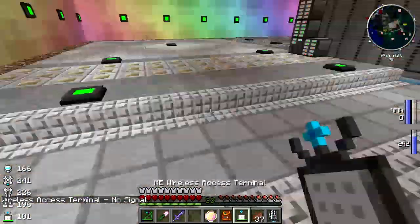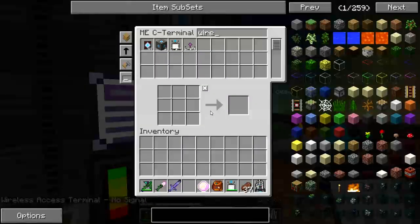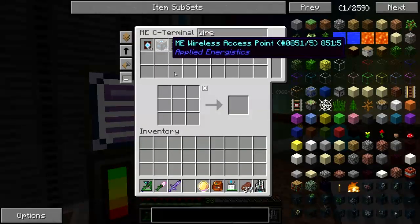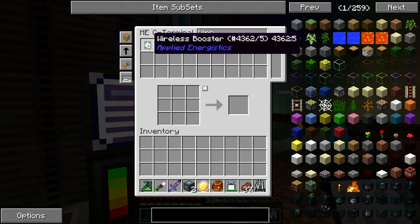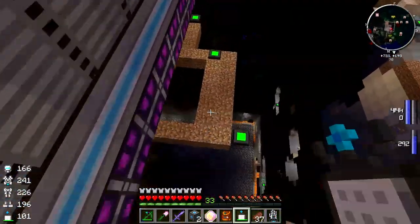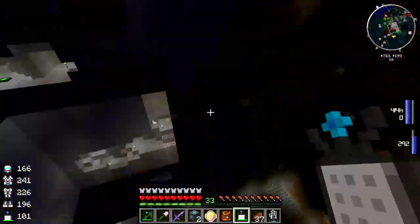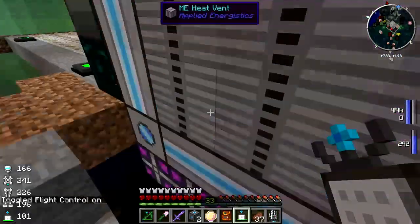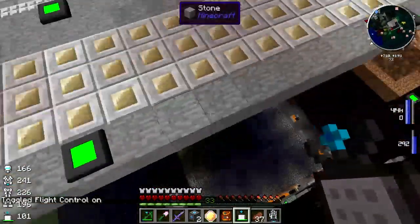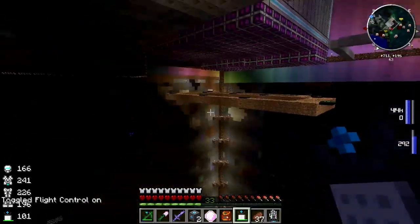Oops, forgot to put in the wireless access point. Wireless access - and let's get some range upgrades. You know, if I turn that flight control on once in a while, I wouldn't fall, would I?